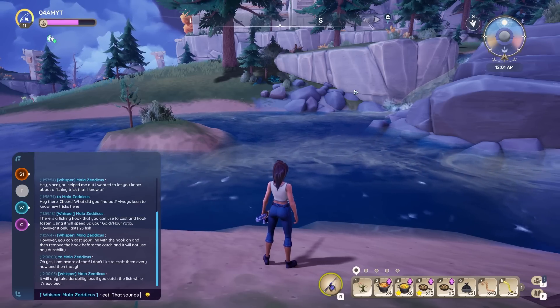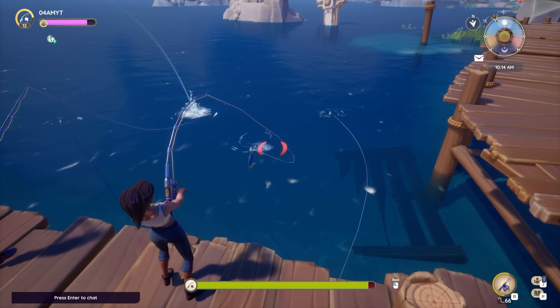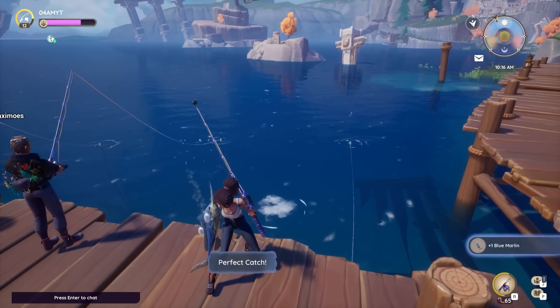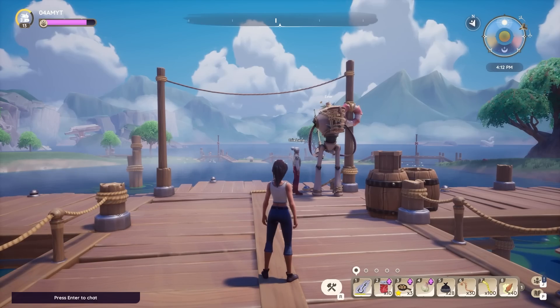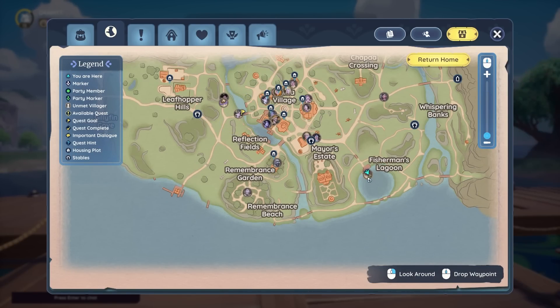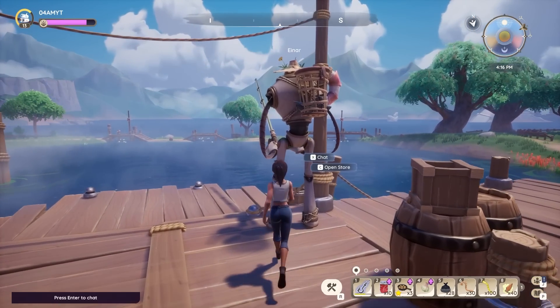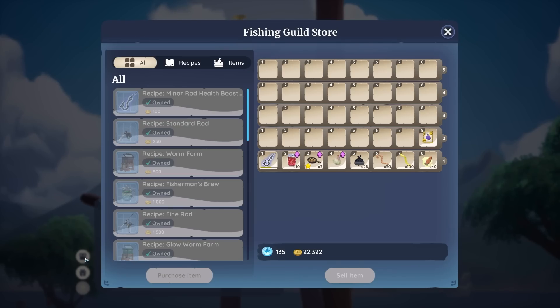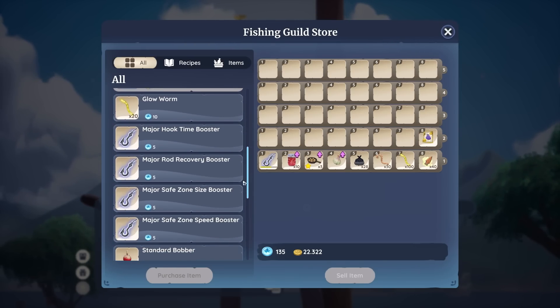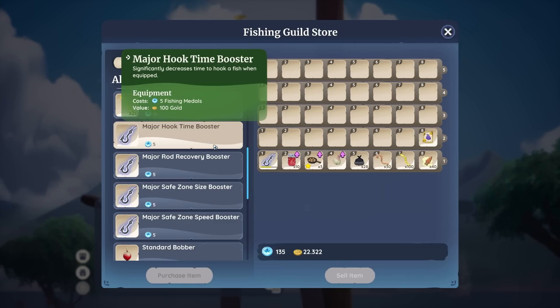Now for that tip which allows you to always catch fish a little bit faster — I want to give a quick shout out to Mala Zedicus for sharing this with me. Travel to the Fisherman's Lagoon in Kalima Village because this is where you can usually find the NPC Einar. Interact with him to open his store — you're going to need a fishing level of six or a little bit higher — and this is where you can get your hands on the major hook time booster, which significantly decreases the time to hook a fish when equipped.